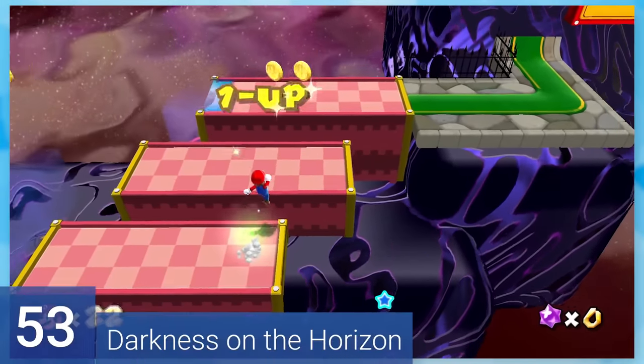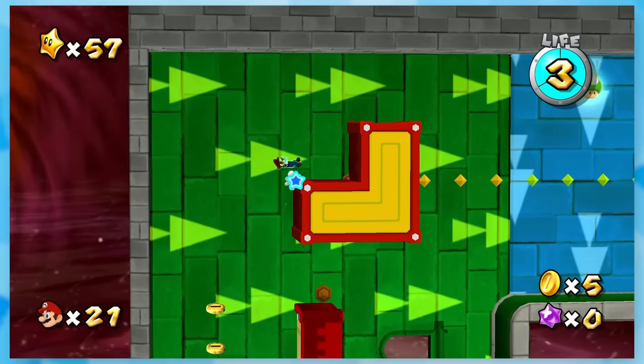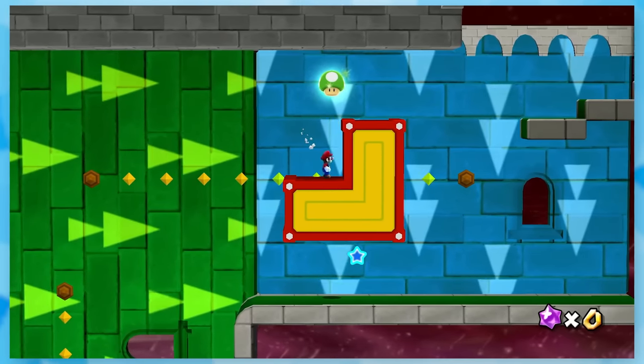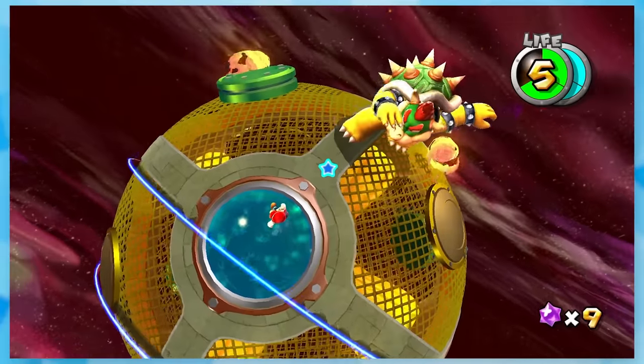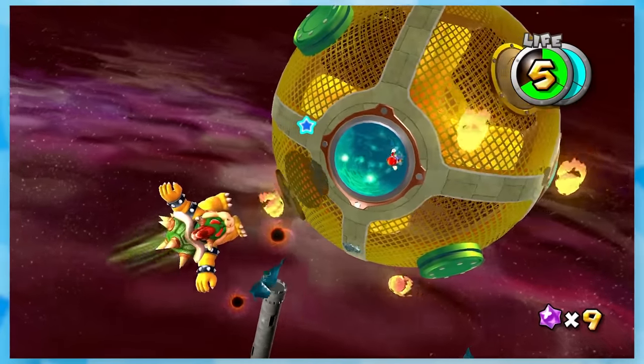53: Darkness on the Horizon. A very similar stage and Bowser fight compared to the previous one. The stage is easier because of how slowly these platforms move since you're given so much time to line up to the right spot, but the Bowser fight is slightly harder as he does some crazy punches on top of his other attacks.